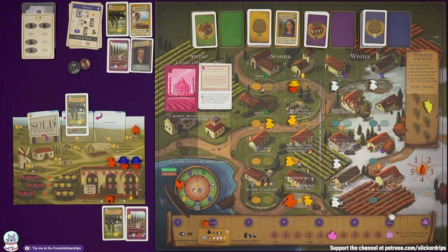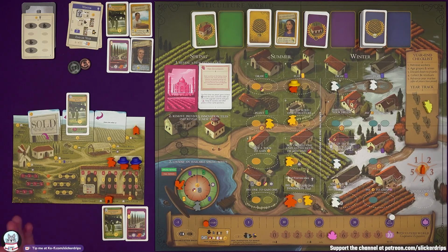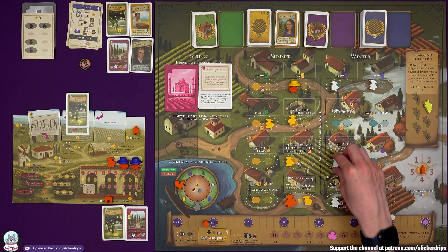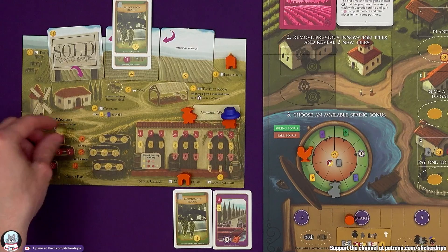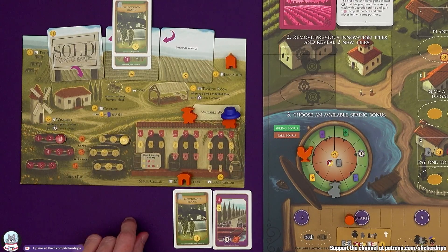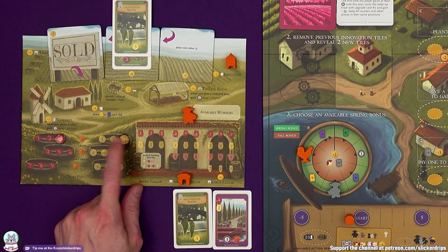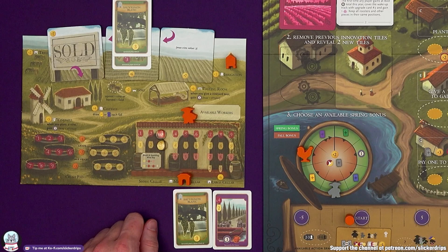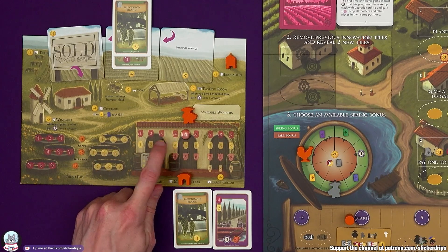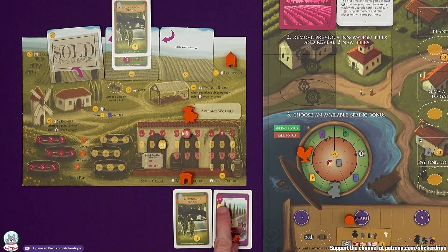We're in winter. Burrutino gets their three lira and blocks off draw, play, make wines, and sell a wine. We can do it — if they had blocked off two of those we'd have been completely stuck. Burrutino can pay two lira to bring back that worker so we can make the wines. Then I can use harvest all your fields — that gives me a three red and a three white.